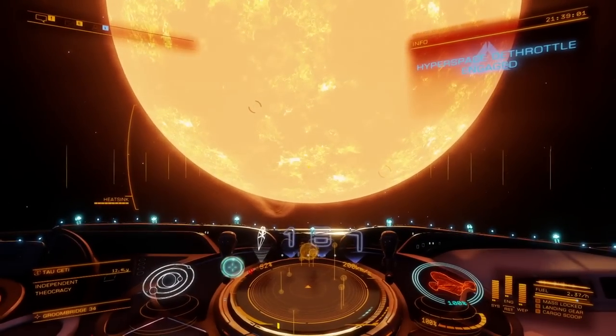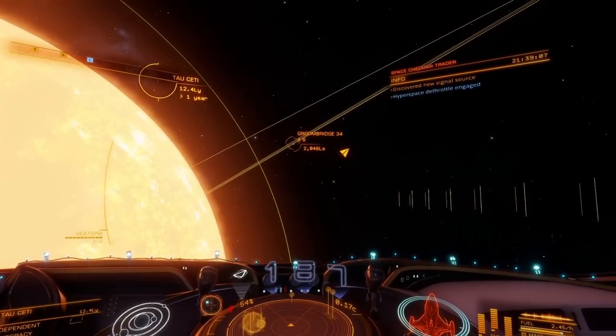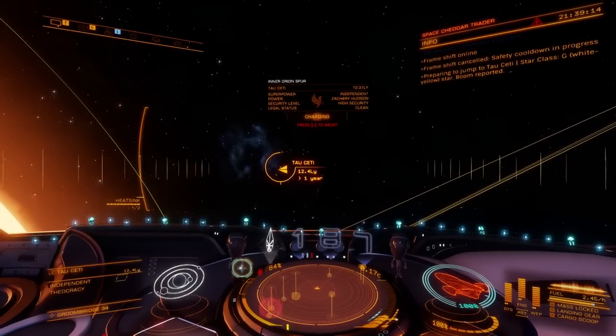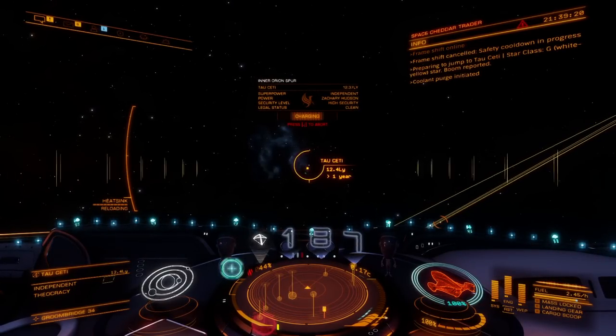The very first tip I'm going to show you is how to engage your FSD early while you're still kind of in the star's corona, which is kind of dangerous. You'll overheat your ship if you don't have your ship engineered properly. As soon as your FSD cools down, immediately engage it. Your ship's going to get totally and completely butt hurt, but before that happens, just use a heat sink and then you're good to go.